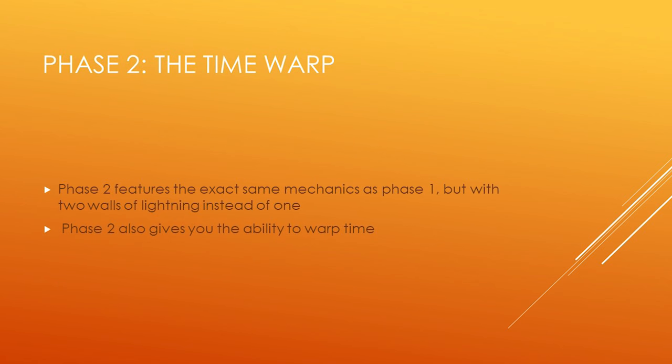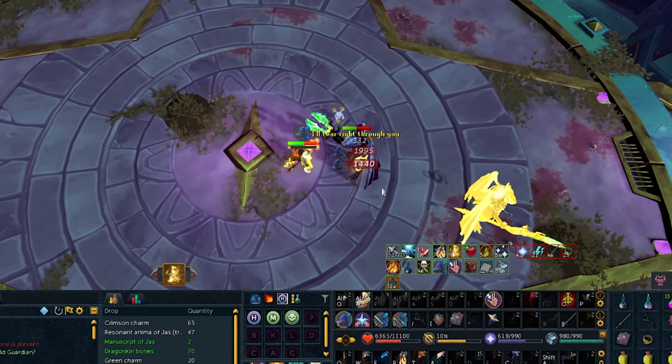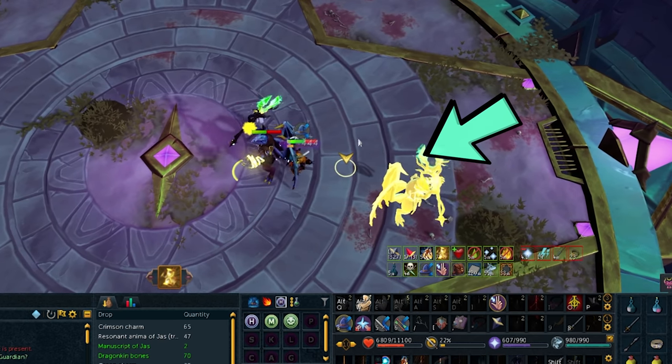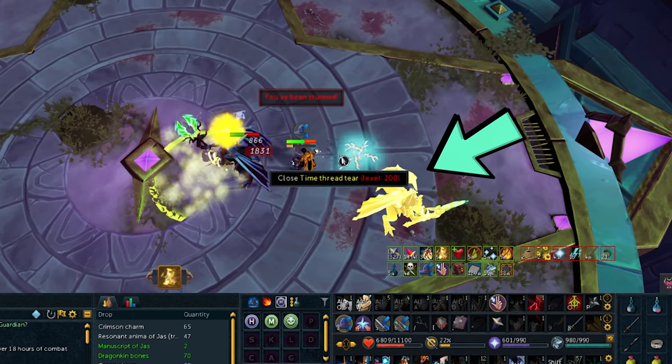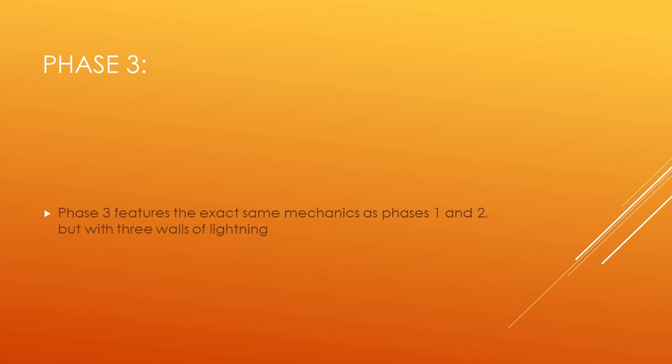From phase 2 onwards, Karapak also gains the ability to summon an echo of himself that echoes his mechanics based on placement from the previous phase — so if there was a melee jump far north in phase 1, you'll see a golden echo of phase 1 Karapak doing that same jump in phase 2. These echoes cannot be killed. As long as you move around the room between phases, you should be able to avoid them completely. Phase 3 is the same as phases 1 and 2, except you'll receive three walls of lightning during that special attack.